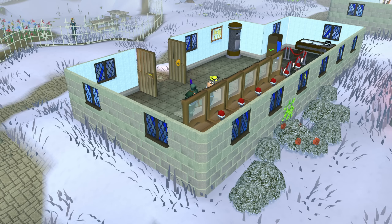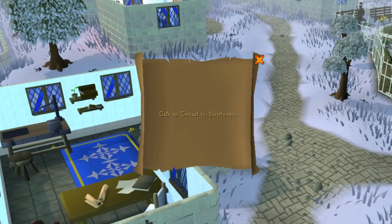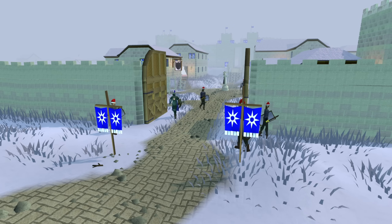It's a cold winter's day in Falador and we're cleaning out the bank. Right at the back is an old clue scroll we'd never got around to finishing. Let's give it a read. Talk to Tyrael in Birthorpe — well, that's an easy step. Clue scrolls are always like this: you go to a certain place and perform a certain action.